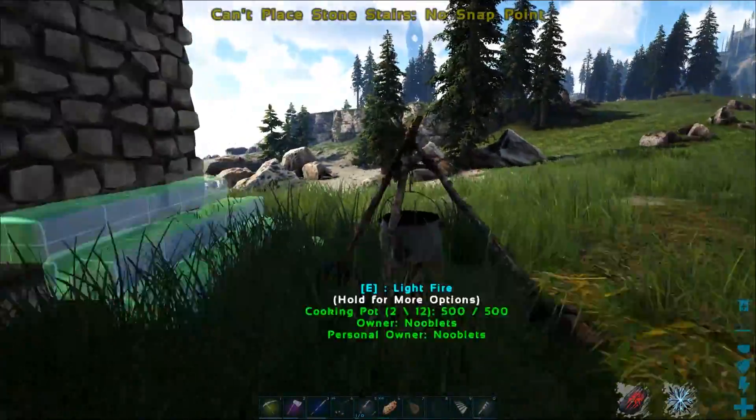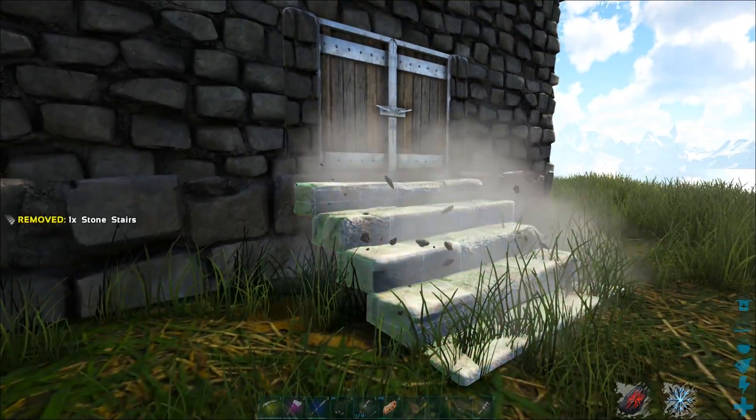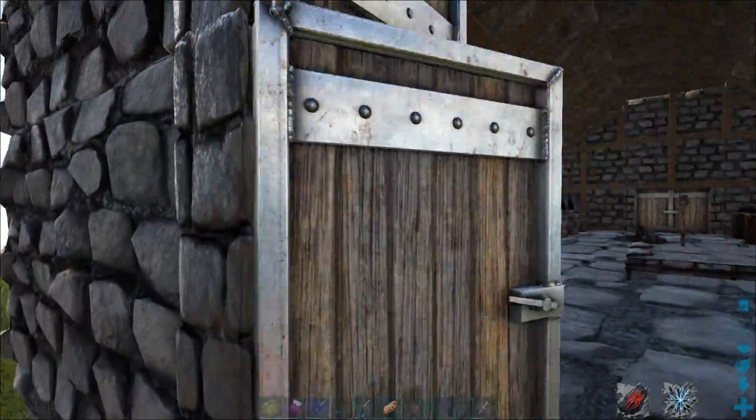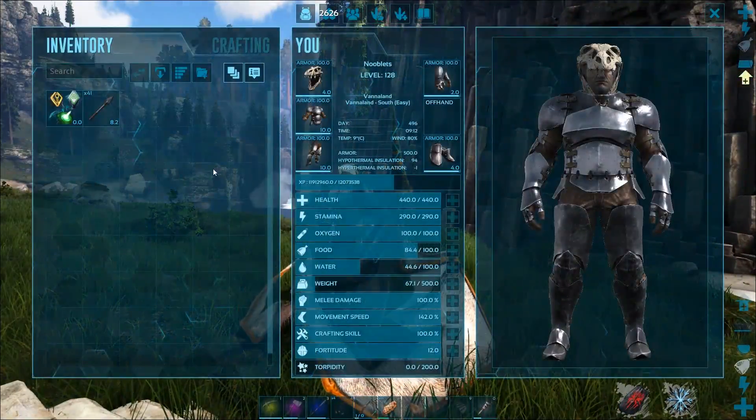I need to get some cementing paste. Let's open my hangar doors. Stairs there — otherwise that's going to be irritating, build them now. There we go, steps outside. Make sure there's no predators around.